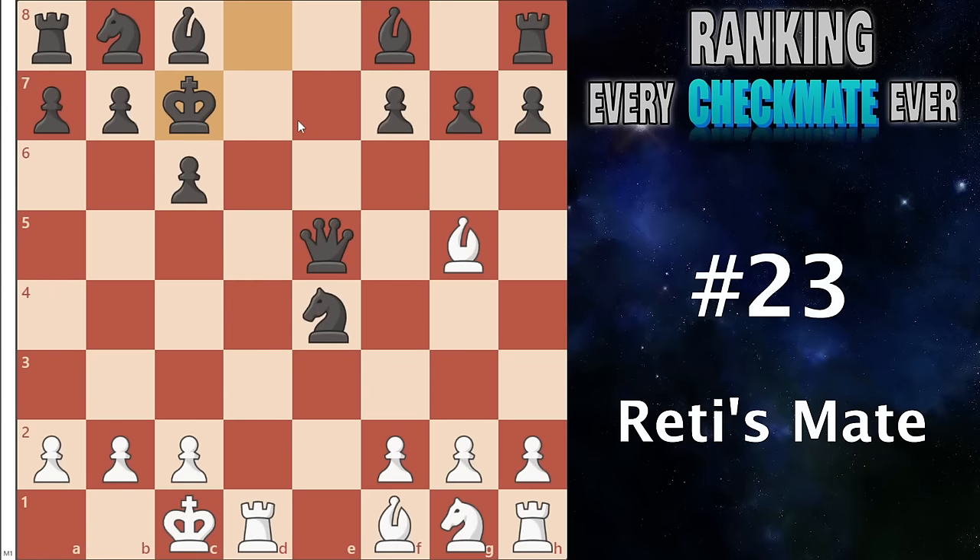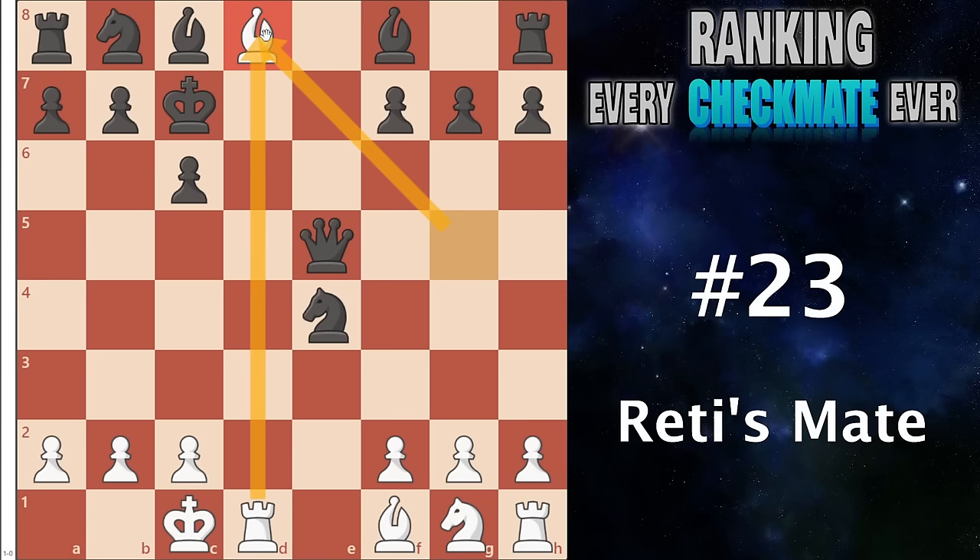At number 23 I have the Réti mate. This occurs when you have your rook on an open file and you can bring your bishop or very often your queen down onto that square, and the enemy king will have nowhere to run. While in this very strict way you might rate this a lot lower as it is not super common, in conjunction with a lot of attacking ideas — moving a piece usually a bishop or queen onto such a square — it is very very common.